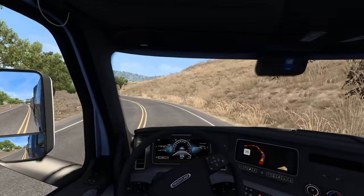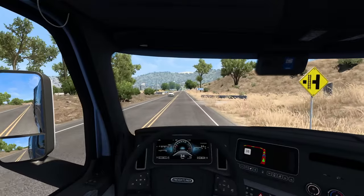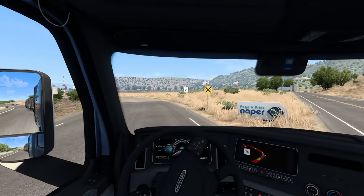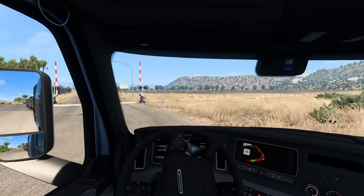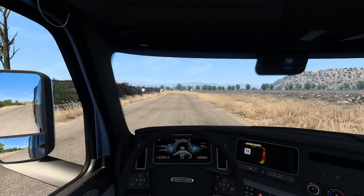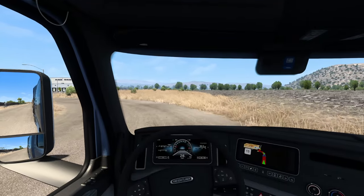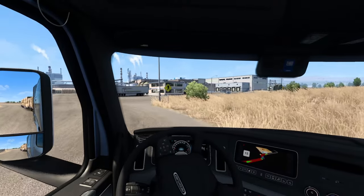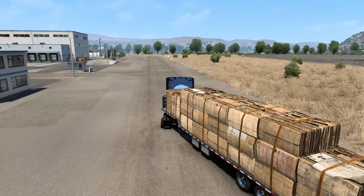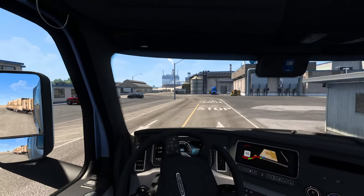Something a lot of us would really want to see is the introduction of contracts — not just one-job contracts, but legitimate company contracts with chain deliveries. For example, with a drop deck you drop off at multiple points, progressively getting lighter. Or with a box trailer, you drop off at several Walbert stores in sequence from a Walbert warehouse. For people going the fleet route, you'd basically be driving for Walbert — that would be really neat and realistic.